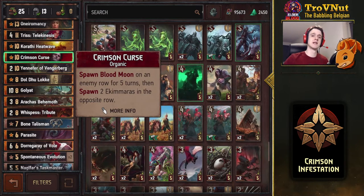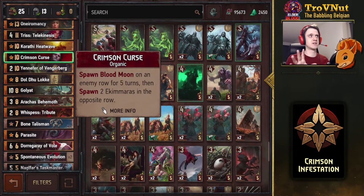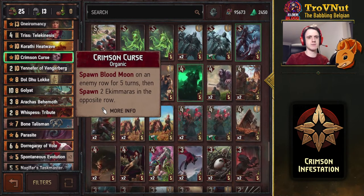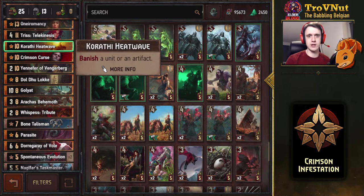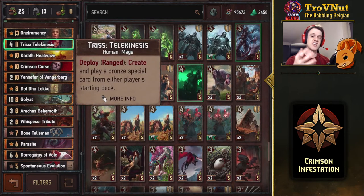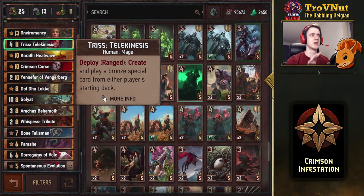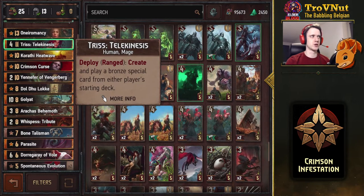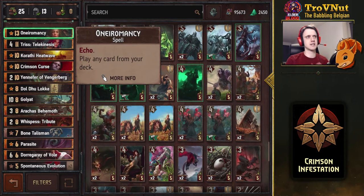The Akimaras have been boosted to three power from two, and the Blood Moon applies bleeding for two turns to a random unit on that row. If that unit is already bleeding, it deals two damage instead. It could be 16 points — usually goes for a good 10 or more. And it's an organic card, so you get another drone. Karate Heat Wave is a great counter against scenario cards or big power units. Trist Telekinesis lets you grab either another Archa's Nest, Spontaneous Evolution, or ideally at the very end, Bone Talisman — playing that at the very end might just put you over. Then Aeromancy for consistency, pulling two cards from your deck spread over two rounds.